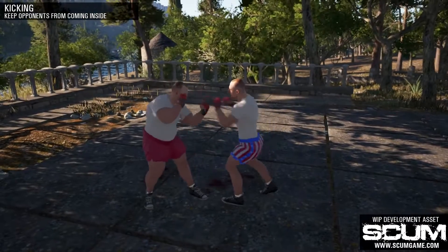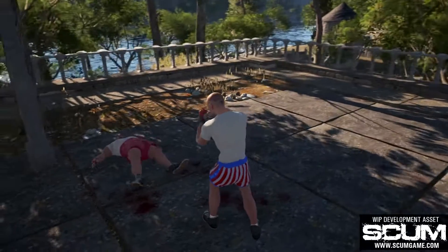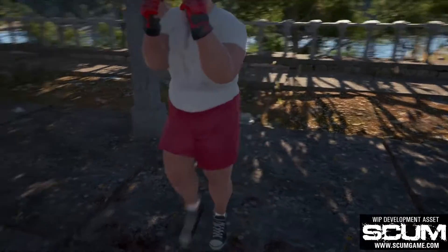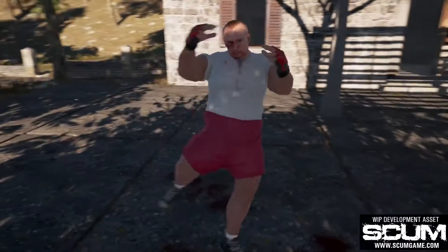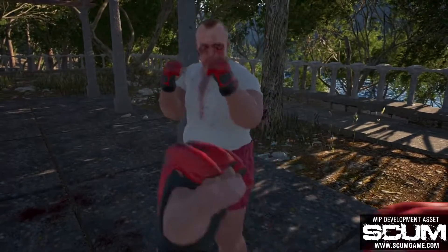The skill level of your character will define the types of moves your character will use during combat. For example, he might do a simple jab or a cross, or if he's more skillful, he can step in, close the distance, and use a more powerful punch.